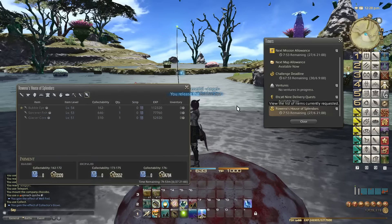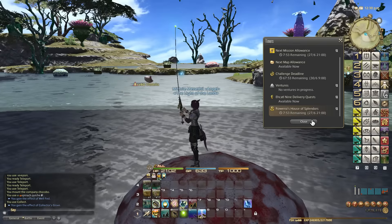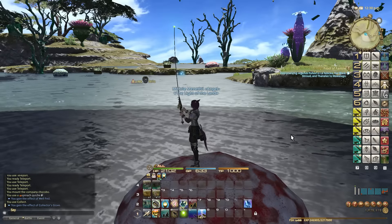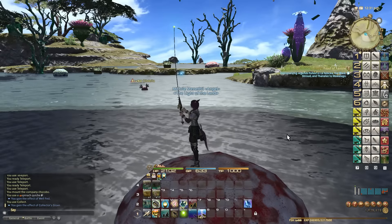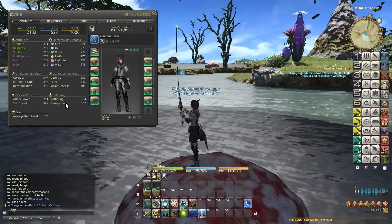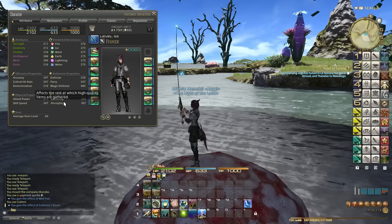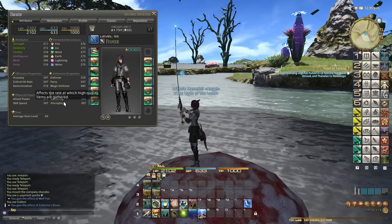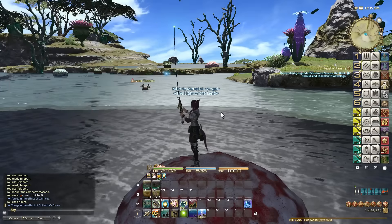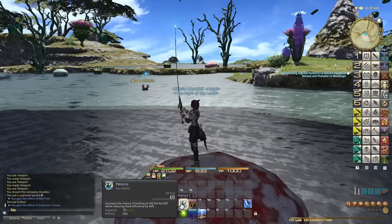Collectibility — where it says 162 — is determined, in theory, by the quality of the fish. The higher the quality, the better. The stat we're concerned with to get high quality items, you can see for fishing, is perception. So the more perception we have, the naturally higher collectibility it's going to have.